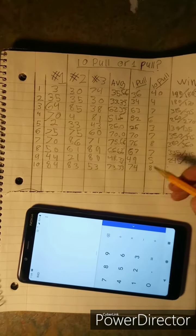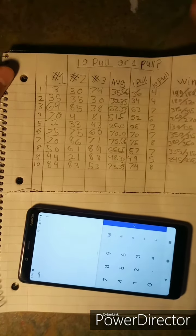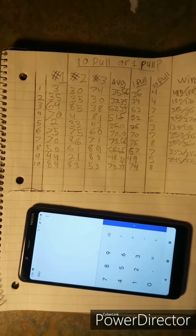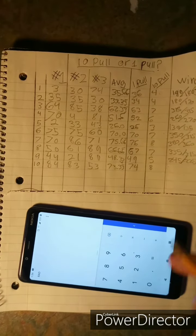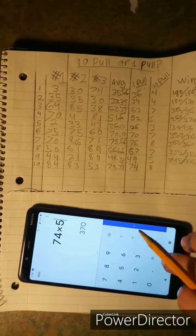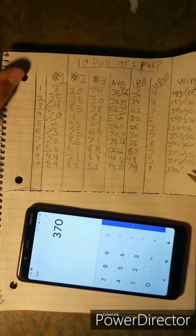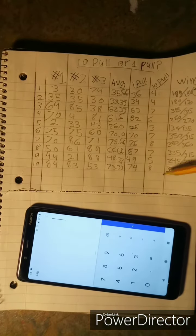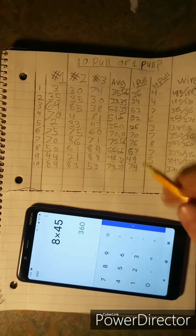One correction: up here I put 40 instead of 4. You're supposed to enter the number of pull sessions, not the number of characters received. So you put 4 pull sessions because there were four sessions of ten pulls to get 40 characters. For this bottom example, the single-pull person did 74 pulls at five rubies each, equaling 370 rubies. The ten-pull person did eight sessions of ten at 45 rubies per session, equaling 360 rubies.